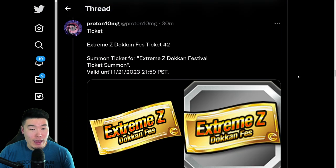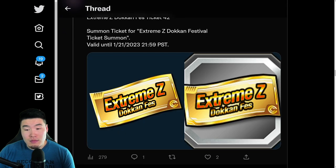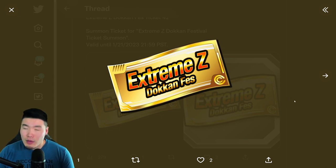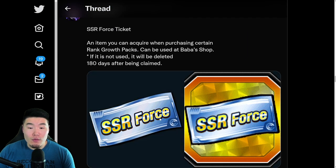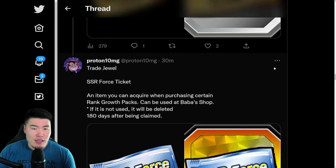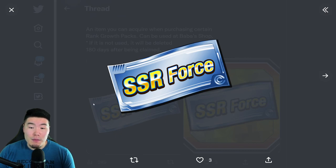After that we have an Extreme Z Dokkan Festival Ticket — I'm guessing for the Broly and Gogeta. I'm not sure if they're both on one banner or separate banners, but I'll guess it's going to be one banner. So we have one Extreme Z Dokkan Festival Ticket for that. And then also an SSR Force Ticket which is available for purchase, and you can exchange it for a number of pretty good units. They are revamping the pool so it could be even better than before, but this ticket is going to be pay-to-play only — you have to buy this with money.